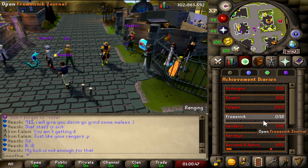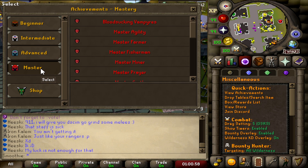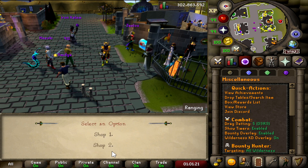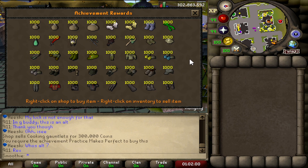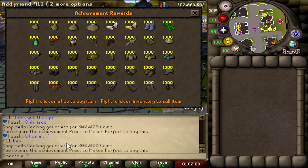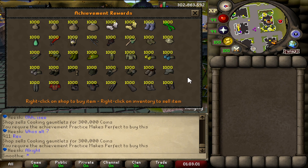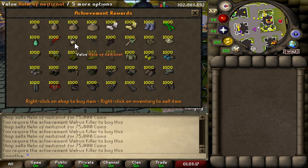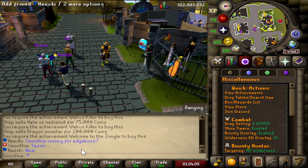There are achievement diaries with beginner, intermediate, advanced, and master tiers. From the achievement shop you can buy rewards — for example, the Cooking Gauntlet requires completing 'Practice Makes Perfect,' the Neitiznot Faceauard requires 'Walrus Killer,' and the Dragon Scimitar requires 'Welcome to the Jungle.' You need to finish achievements to unlock these items.